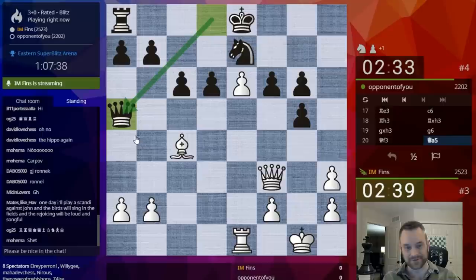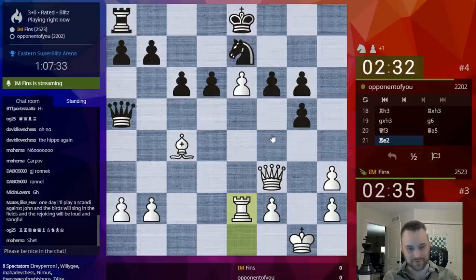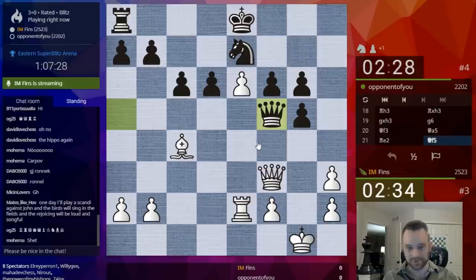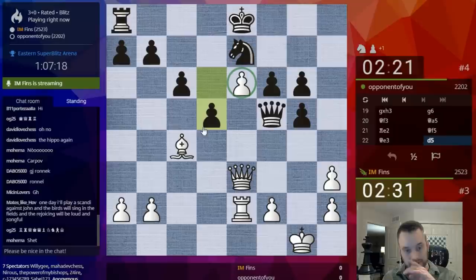Queen A5 is now the move. Yikes. I've got my work cut out for me. But for a blitz game, we can play this. We got this beautiful pawn on E6. Everything hinges around this pawn for White.